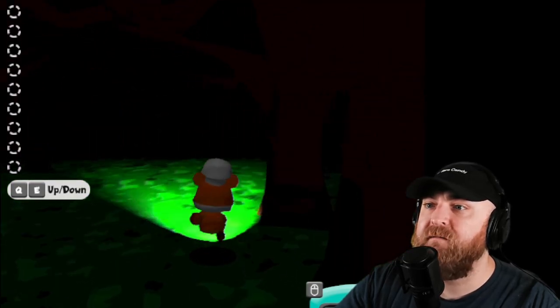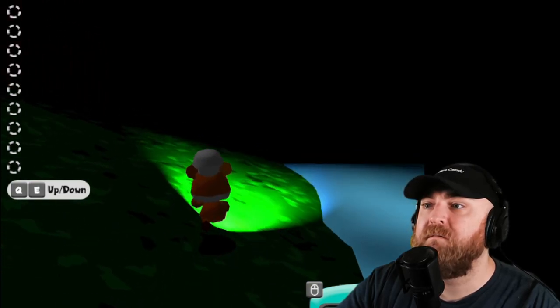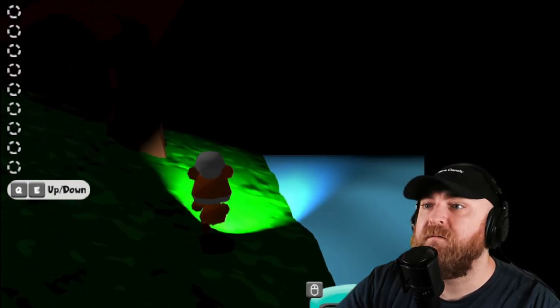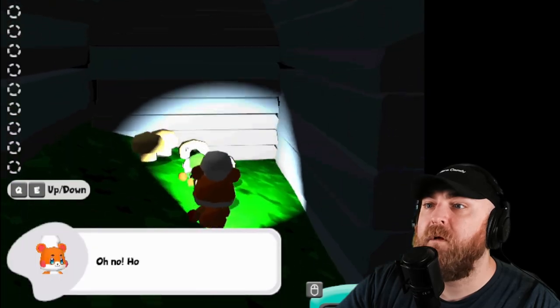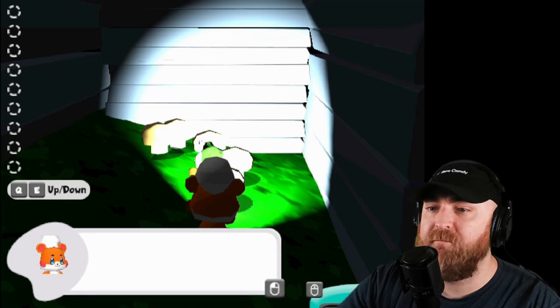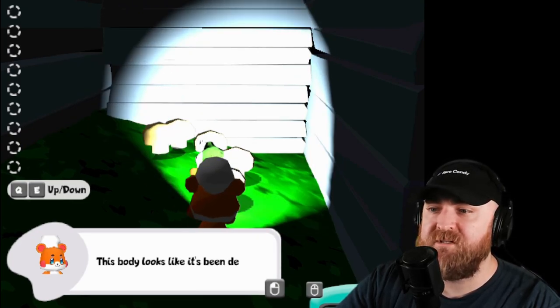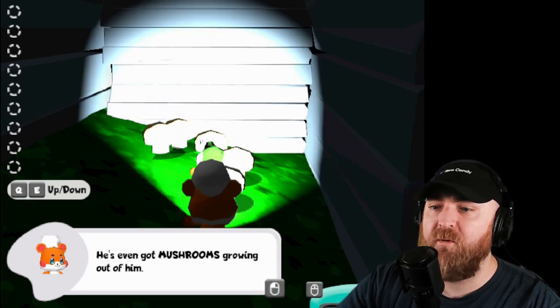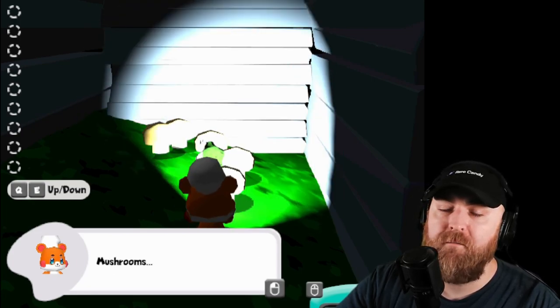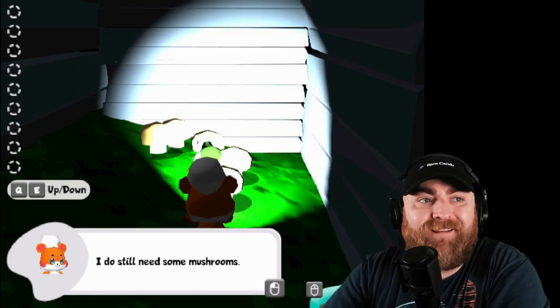Ooh, that was almost bad. Help - Hop hop, where are you? Oh my God. Mushrooms. Oh no, Hop hop. I knew it was dangerous out here. Poor guy. Wait a second - Hopper said he left today, but this body looks like it's been dead for months. He's even got mushrooms growing out of him. Mushrooms - I do still need some mushrooms. I guess silver linings, right? I shouldn't let him go to waste.